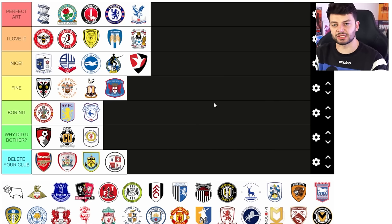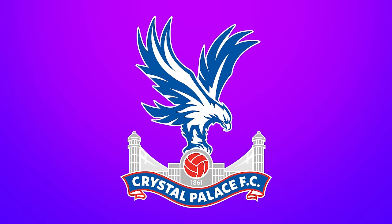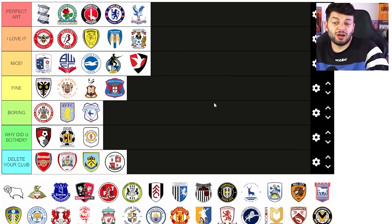Crystal Palace — fantastic, really like it. We've got a big bird sitting on Crystal Palace and a little football, a little ribbon and I like the design of the eagle. I think it's good, I think it's current. I think it works on a hat, I think it works on multiple merchandise — maybe even a pencil case.